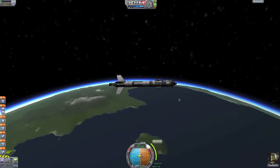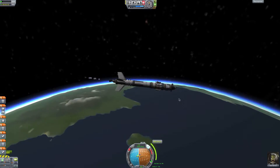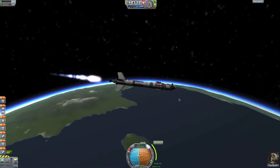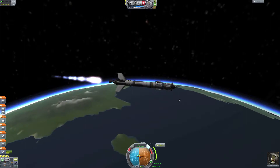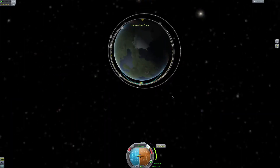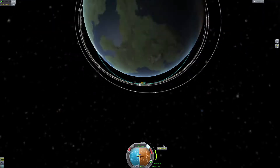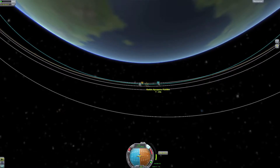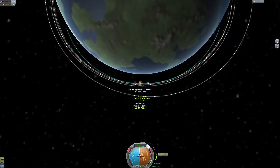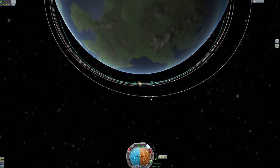Now I want to follow the maneuver mode. Instead of going laterally, go straight on the blue dot and start burning just before the node. Follow that node the whole time until it reaches your apoapsis. We now have 250 meters per second to go... 200. We're about to pass our previous apoapsis. Now you don't have to follow your blue marker anymore — you can keep going laterally. I'm going to cut it here.